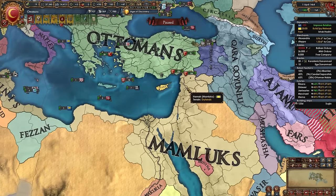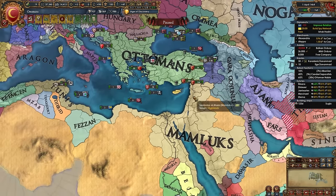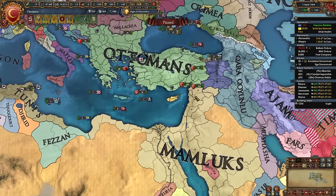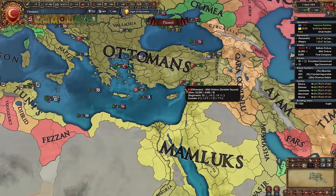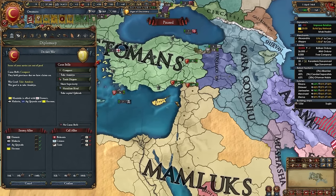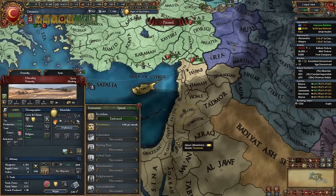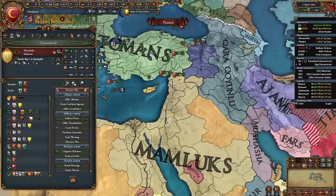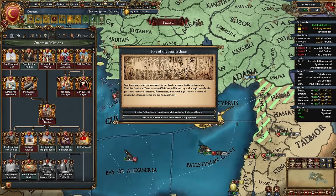I got mil tech 5 to beat up opponents quicker. Whenever ready, declare your first war on the Mamluks — I'm declaring in the 1460s but it can be done earlier when you have a mil tech advantage. Play at your own pace, be careful of aggressive expansion and manpower. In this first war we only want five provinces: one must be Damascus or Jerusalem, most likely Damascus, plus four more — likely the forts to make future wars easier.